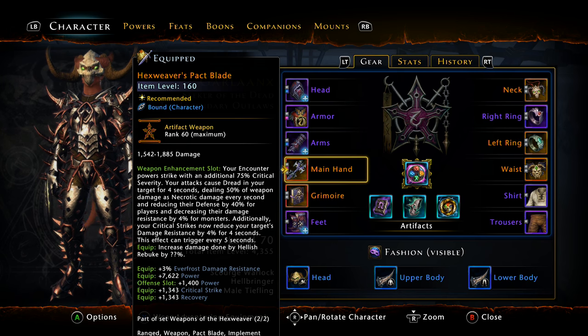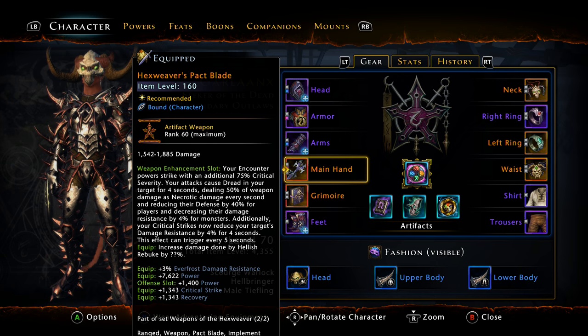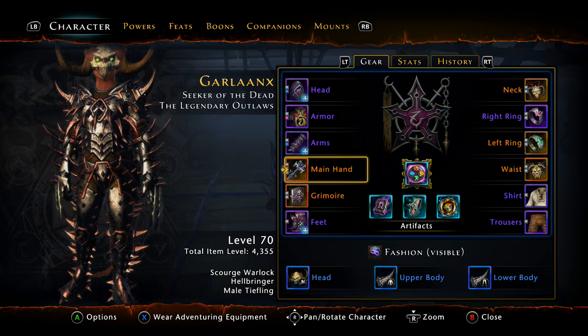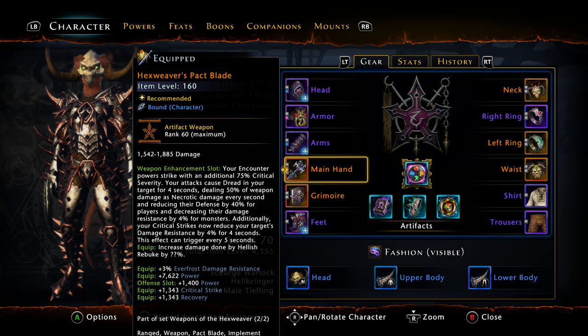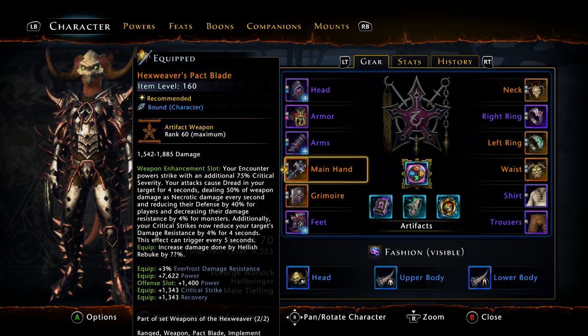The marks are definitely the downfall — the grind is unreal. You need 10 of each mark type, so 10 blue, 10 purple, and 10 orange. Each rank takes five marks for the weapon and five for the offhand, for a total of 30 marks across both. The drop rate isn't very good; it took me 112 runs. Some people get done a little less, some a little more — I'd average 100 to 120 runs.